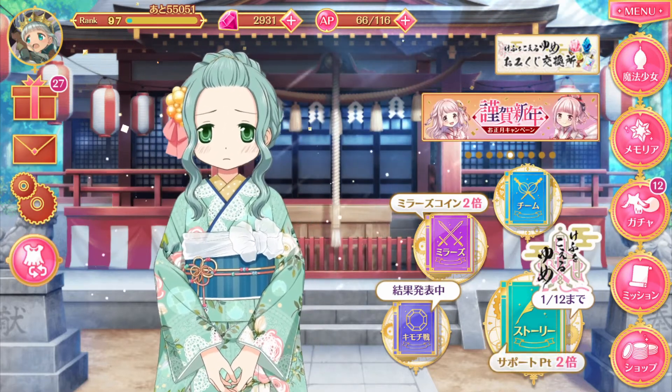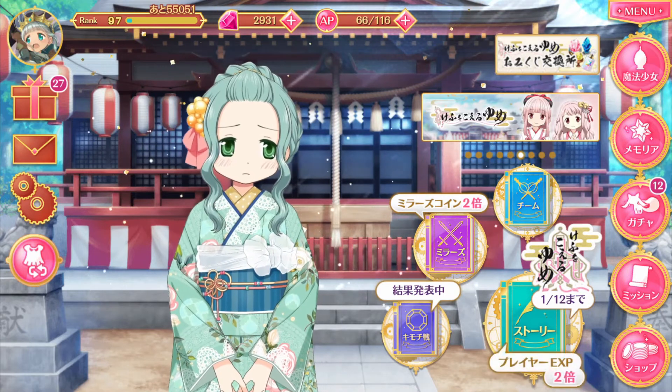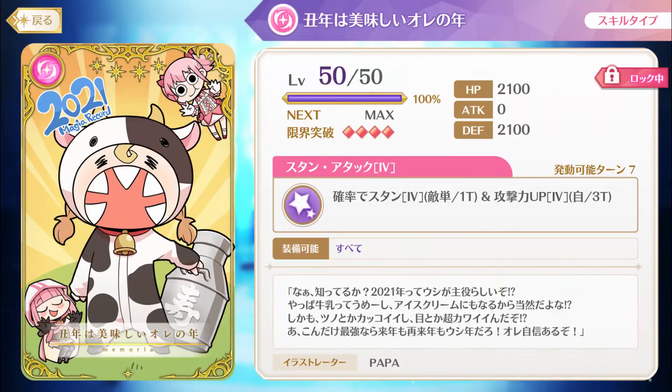In the free stone shop, you can buy two bags for, I believe, 250 magia stones each — it's basically buy one 10-roll, get one free. And don't forget to get your Felicia cow memo in the support point shop as well.